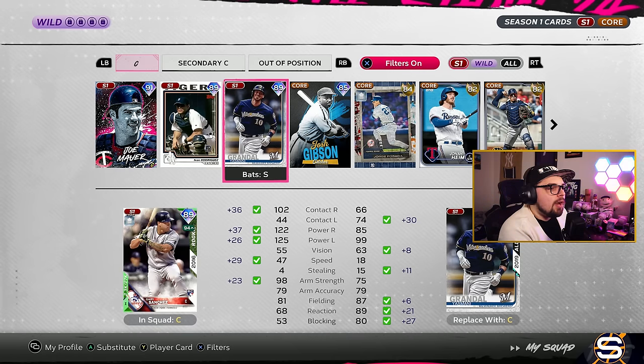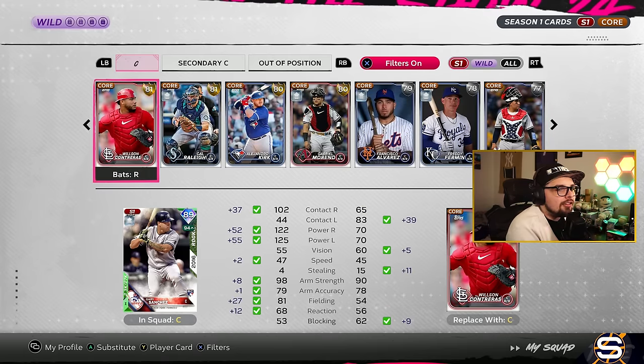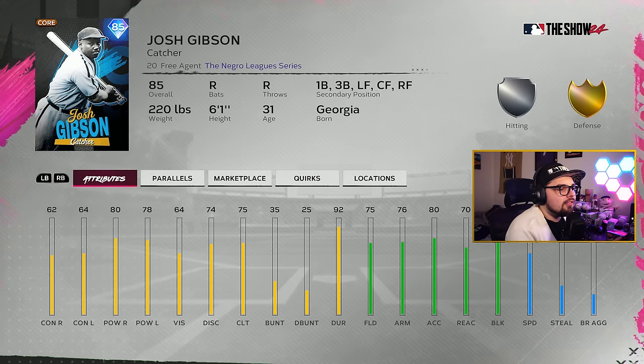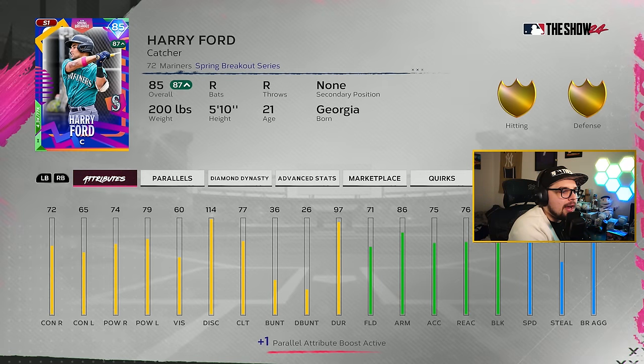If you're just starting off looking for a very beginning catcher, or are just looking for easy-to-obtain options, Josh Gibson within the storylines is a good place to start. Run through those Negro League storylines and give this card a go. He can play a few positions — I don't think you'll have that much long-term play, but he definitely could be a good starter card. Along with 85 Harry Ford, because he will also fit this Byron Buxton boost — he'll get 92 speed, gold fielding, and will have power in the 80s, which is pretty good for a very beginning card.